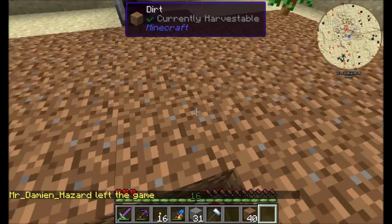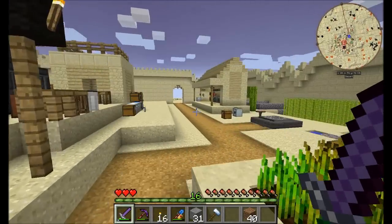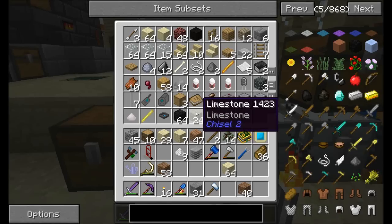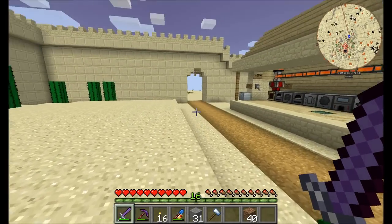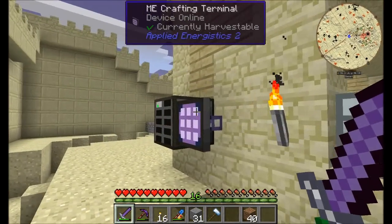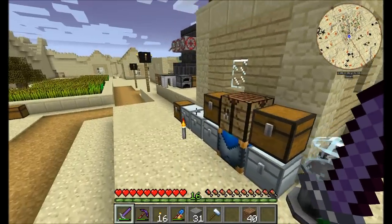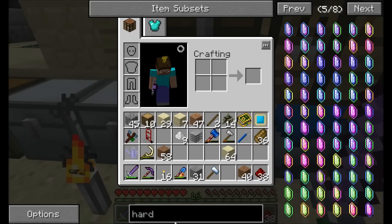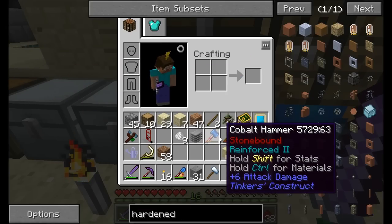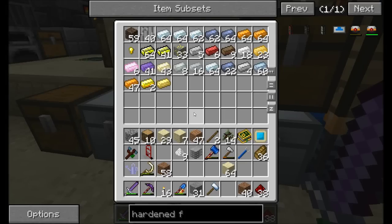It's just a hardened energy cell that I brought over. I think I need more hardened energy ducts. I'm pretty sure I don't have many of those, unless Soren stole them for his AE system, which I wouldn't put past him. So let's make some of that real quick - some redstone. Hardened flux duct is what we want - that's just redstone, lead, and glass. Shouldn't be a problem.